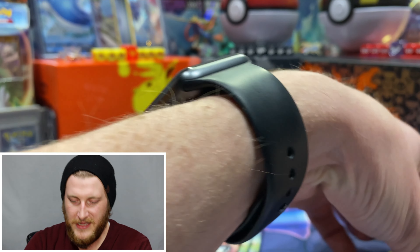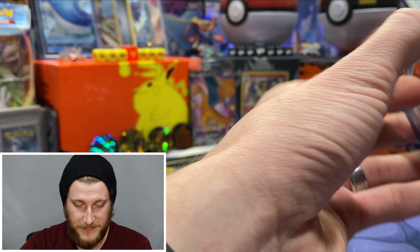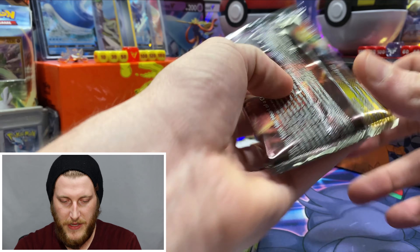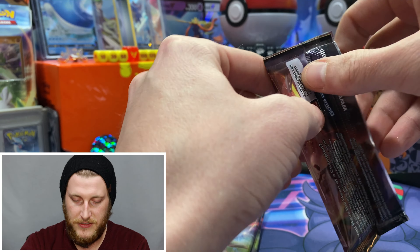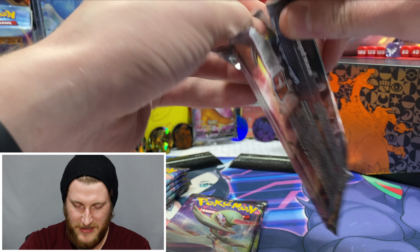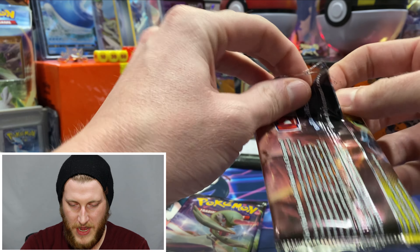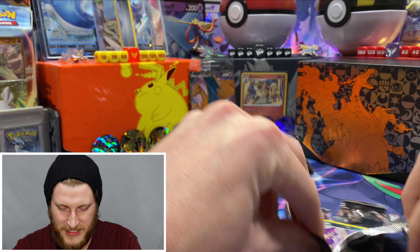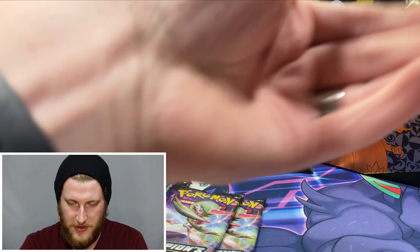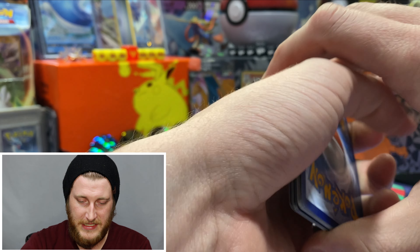Just another holo in that one. I'm pretty sure I have most of the commons and uncommons — maybe I still need some reverses, but I really need the big hitters in this set. I'm hoping we can pull some of those here tonight. These Galarian Obstagoon packs just do not want to open easily — they are super tight on the back, which I do like when the cards aren't all jumbling around.